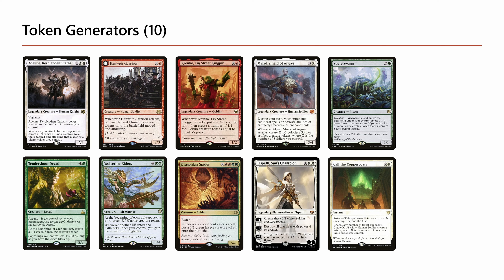We also have two other forms of burst token creation that are not attack triggers. Call of the Copper Coats is one of the strongest cards in this deck after a board wipe. Usually someone breaks parity after a wipe, and Call of the Copper Coats lets you instant-speed make a bunch of tokens, cast Jetmere the next turn, and potentially threaten an alpha strike.